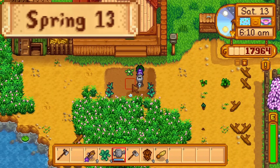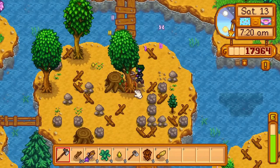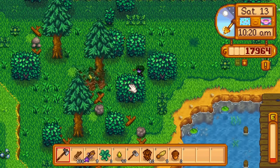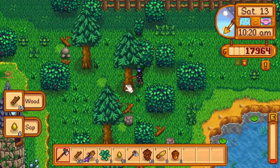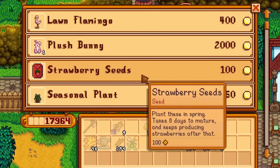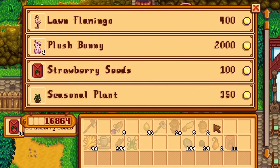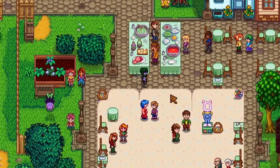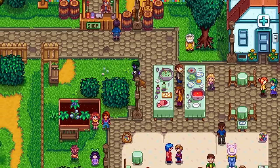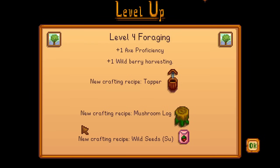Day 13 of spring — today is the egg festival. I water the crops and pet the chickens, then chop trees throughout the farm and the forest. Access to the egg festival is open until 2pm, giving me 5 hours to chop more trees. I enter the festival and buy 11 strawberry seeds, keeping my total seeds planted at 15, as I can't craft a scarecrow and don't have a rarecrow yet. These strawberries are grown to get loved gifts for Demetrius. I plant my tree seeds, then go to bed, getting level 4 foraging overnight.